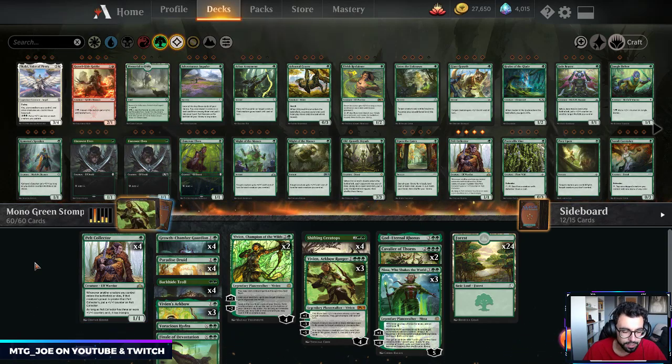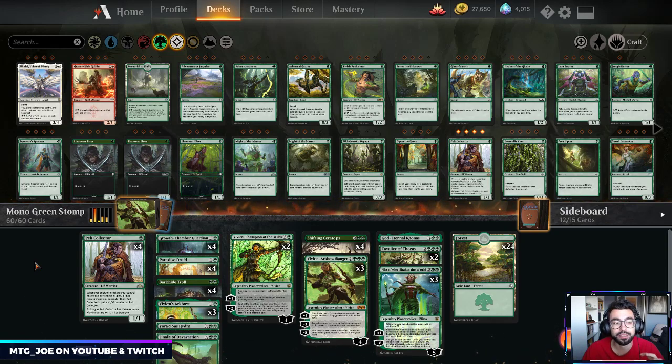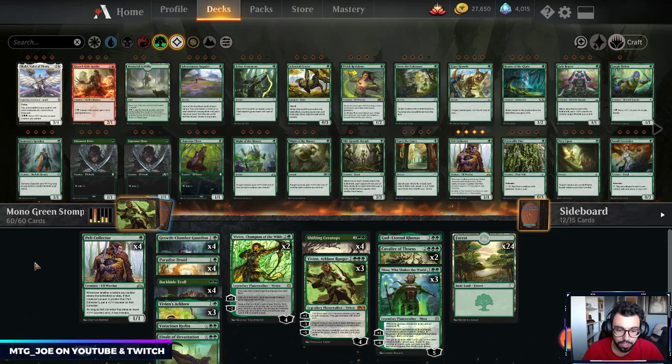Stompy is generally referred to as under-costed fatties in green. Steel Leaf Champion, for example, is a 3-mana 5/4. So big creatures for low mana — generally vanilla or just with trample — and we're looking to stomp our opponent to death with a mono-green deck. There are quite a few good mono-green support cards: the legendary 4-mana Guardian Beast, the troll, and the new land that can tap plus 4-mana for 6 green mana.